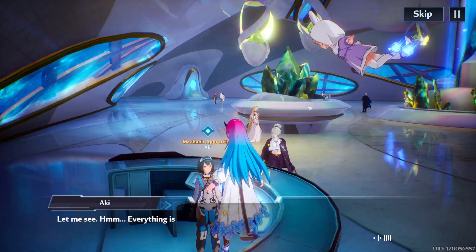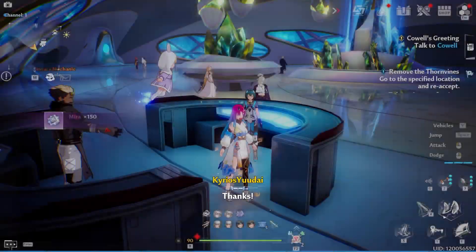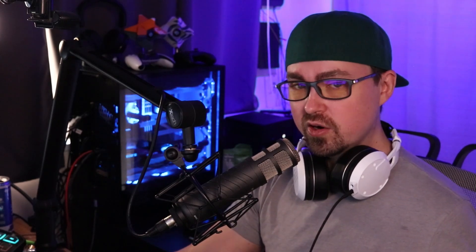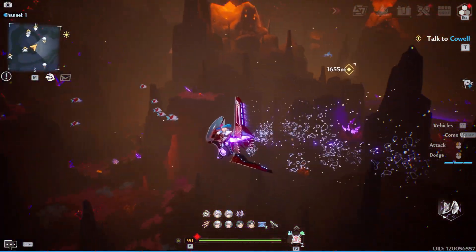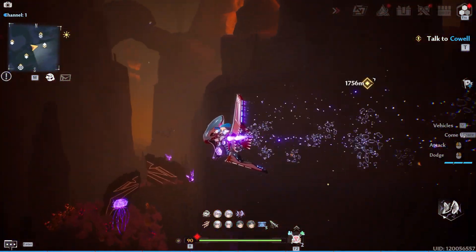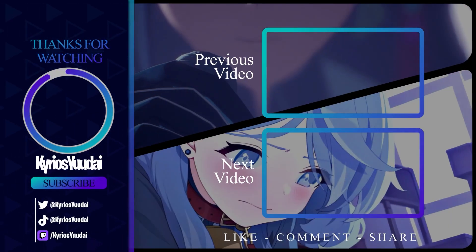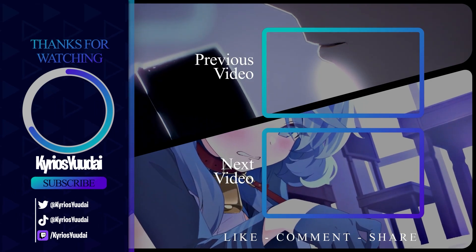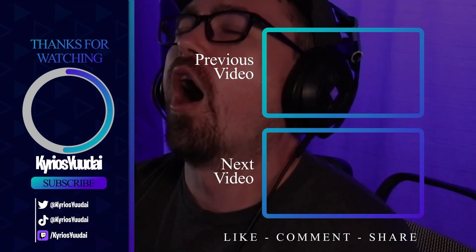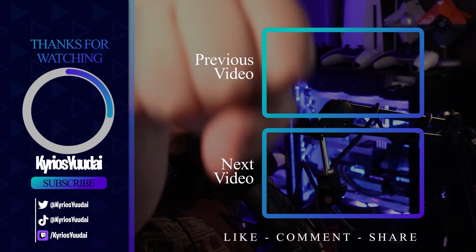Now we just go back to Aki, turn in all the materials, and she will give us the upgraded strength protective film. Luckily it's only one mission, so that's super easy. Now you can go into the cave and clear it in 15 minutes to reach the new world boss. Big tip: use all your gold ciphers on this new world boss because they won't be useful in 3.0. Hope you guys enjoyed 2.5 — see you in the next video, take it easy, fist bump!